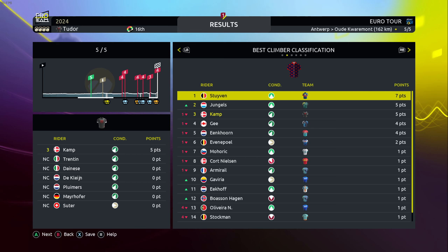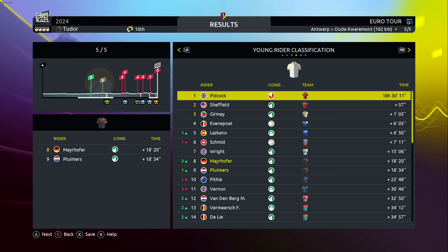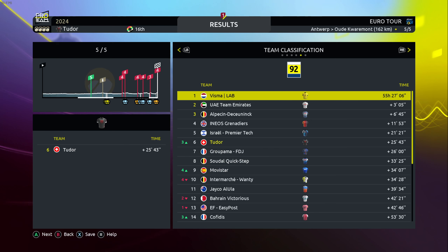In the climbers we hold third place — not the greatest but Kamp gave it all in the last stage. Unfortunately he was in the wrong breakaway, so no points for him. In the points classification, we should have gone all out with Trentin, but it wouldn't have been possible to get the result we hoped for as Philipsen gets 93 points. We win the combativity classification with Alexander Kamp — that's around 10 more points, which is pretty crucial.